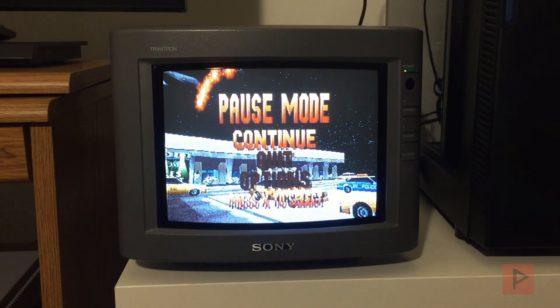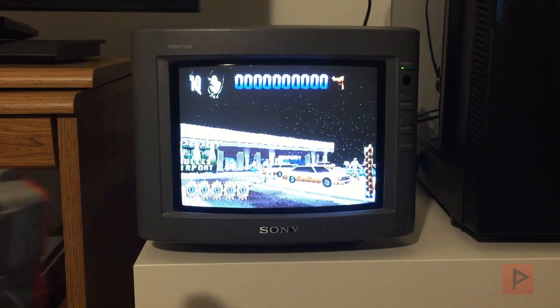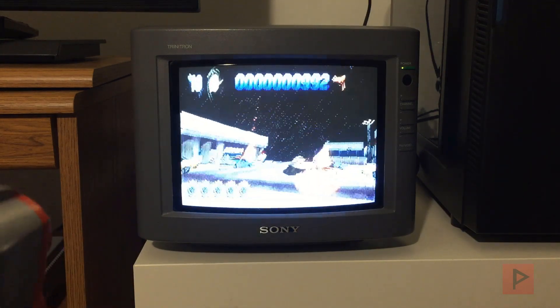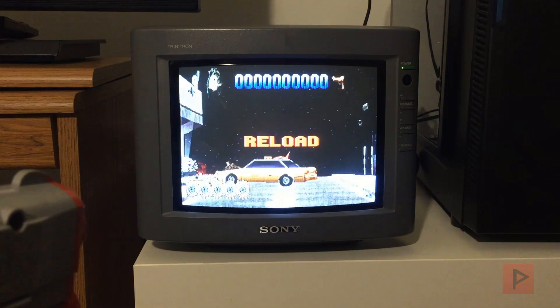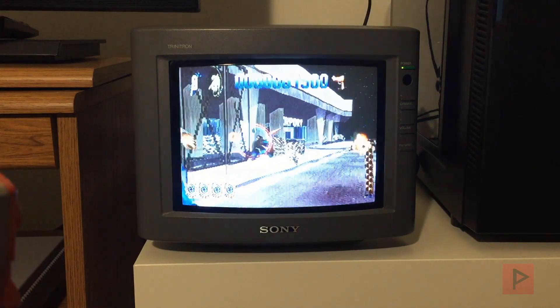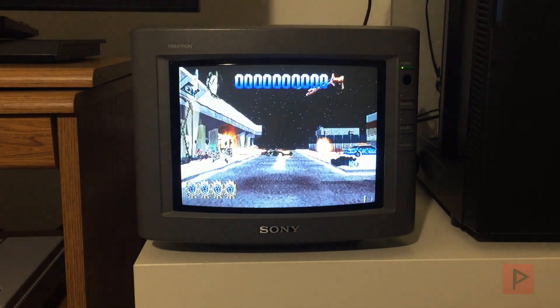Have the GunCon in port 1, and when you boot the game it automatically goes to Die Harder, which is the shooting game. This is one of my favorite levels as a kid — the airport level. I'm just going to throw some grenades by pressing the left button. To shoot missiles you hold down the trigger and press the A button. To reload, just shoot off screen. I'm not playing seriously, just goofing around, but this is one of my favorite light gun games on the PlayStation 1.